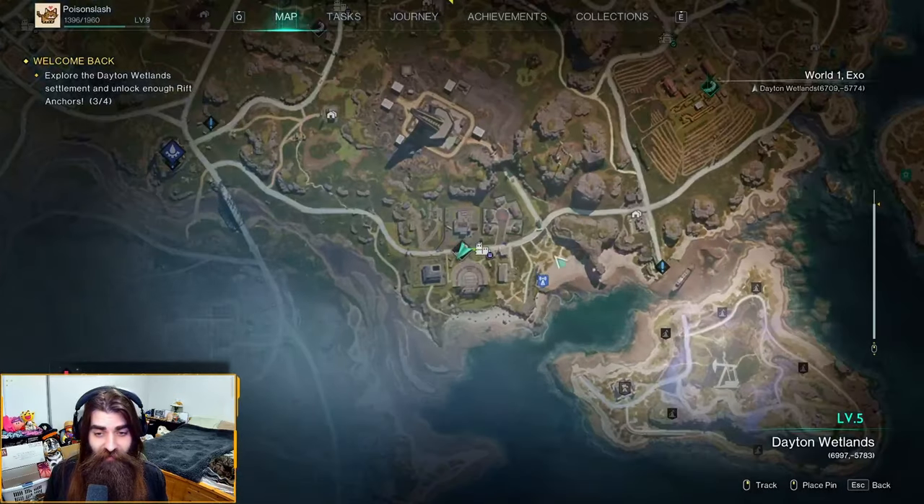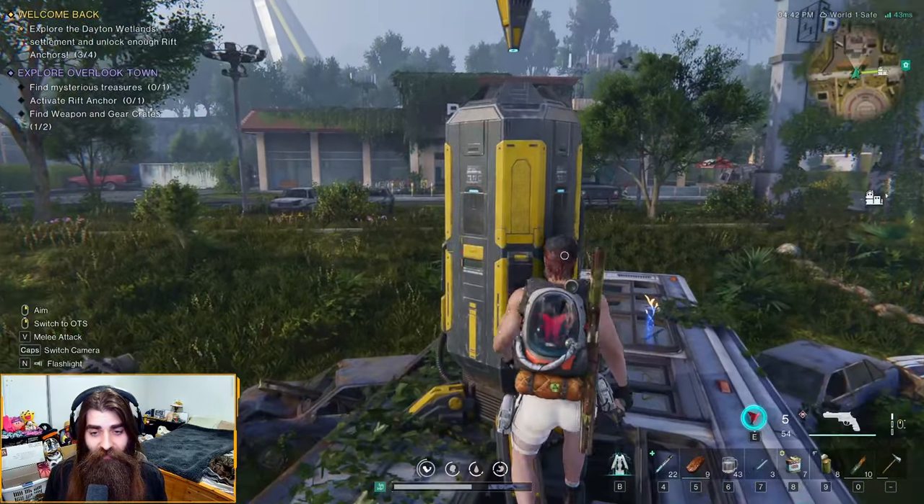The first thing you're going to want to do is just make your way to the center of the town here and pick yourself up the Rift Anchor.